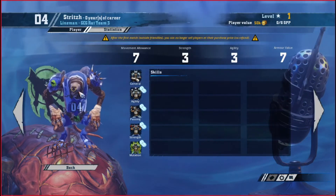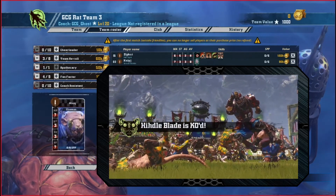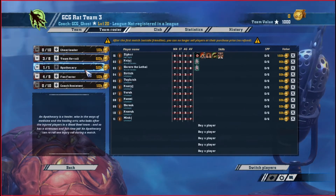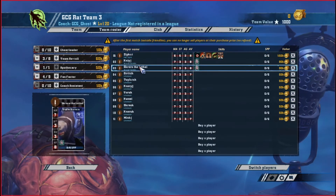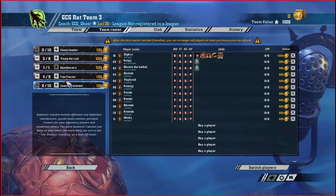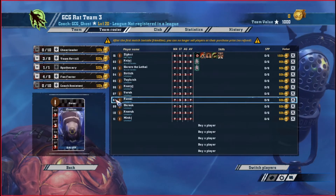Rounding off with some linemen. These linemen here are basically just fillers — there's not a real good bashy team without a lot of linemen. They're pretty bad to start with but they're inexpensive. That gives us enough money to get a fan factor of 4, an Apothecary, and team re-rolls — a mid-range team that's going to be earning us money and still put some pain on the enemies. If you protect those three key players they're the focal point of this team. The linemen you can switch in and out as they get hurt, but with that fan factor you'll be able to get more players or build up your stats through playing a couple of games. That extra early game money really helps to pick up extra re-rolls, cheerleaders, assistant coaches — whatever you want to do. This is a pretty solid team.